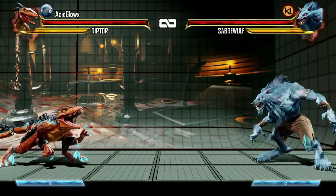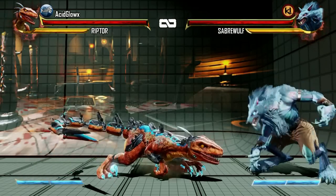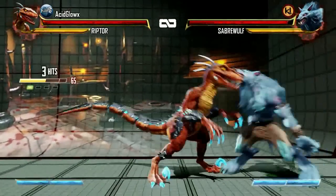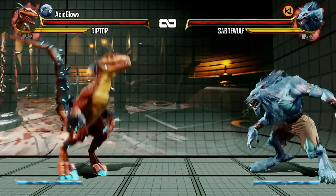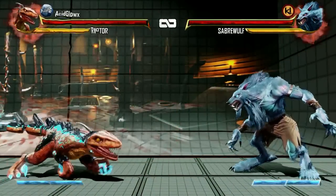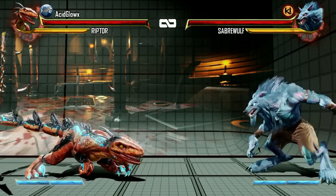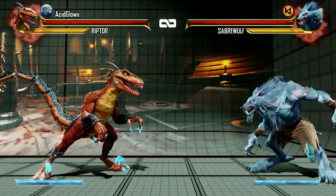Pressing three kick buttons will activate her Predator mode. This is a crouch position where pressing different attacks will give her different results. During Predator mode you can run and press hard punch for a running flame attack, and pressing different kick buttons will result in different attacks during Predator mode.